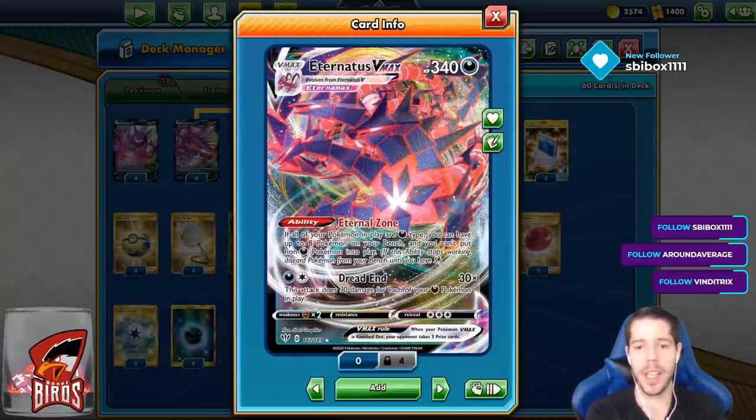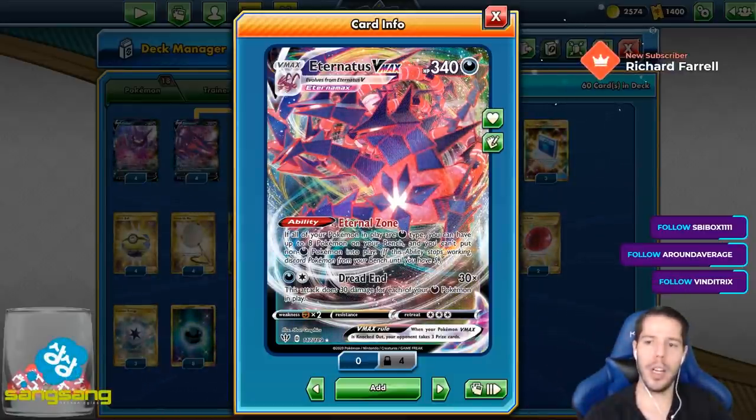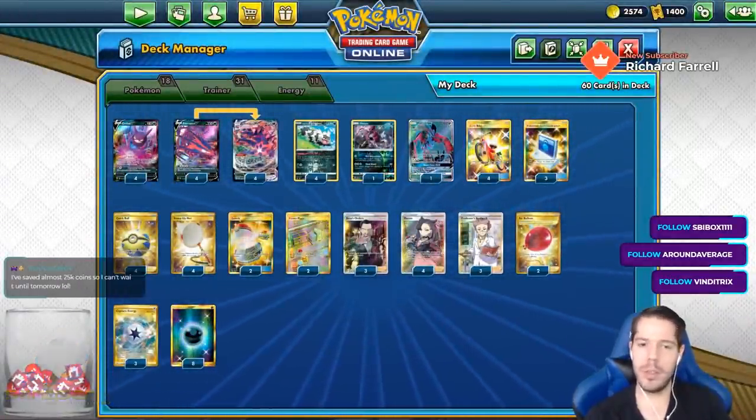We have the Dreadend attack, which does 30 damage for each of your Dark-type Pokémon in play. Thanks so much, Richard Ferrell, for subscribing on YouTube.